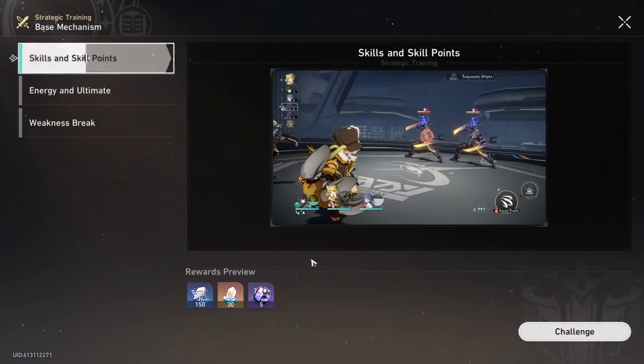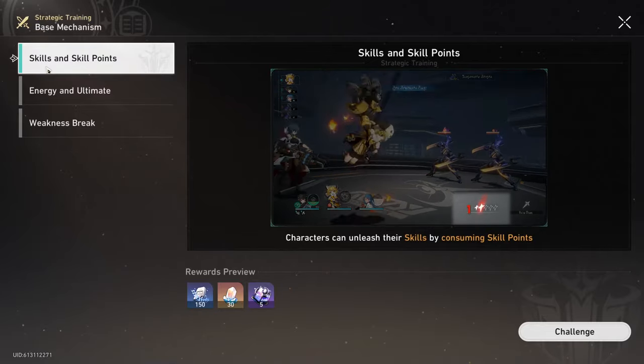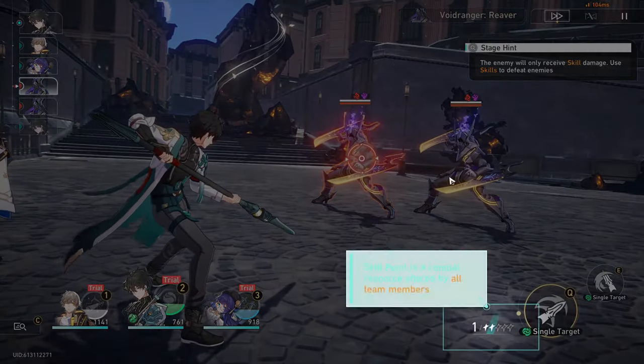Honestly, I don't know how to play the game, so today we're gonna go ahead and learn how to play Honkai Star Rail. Our first lesson is skills and skill points. I have no clue what that means, but we're gonna go ahead and see what this tutorial has for us. I'm not gonna read any of this — we're just gonna go right into it.